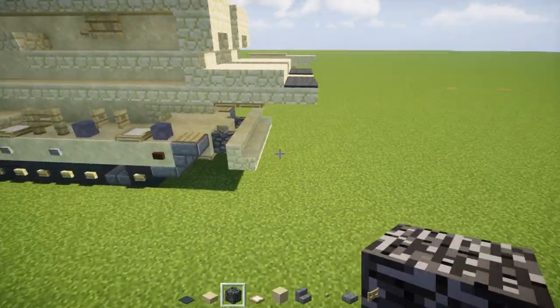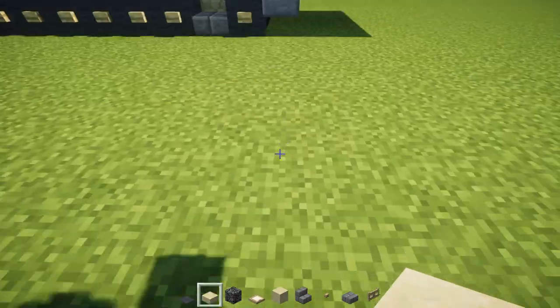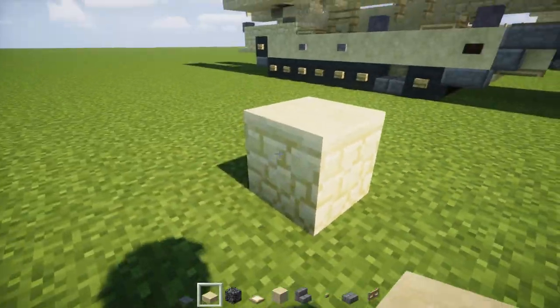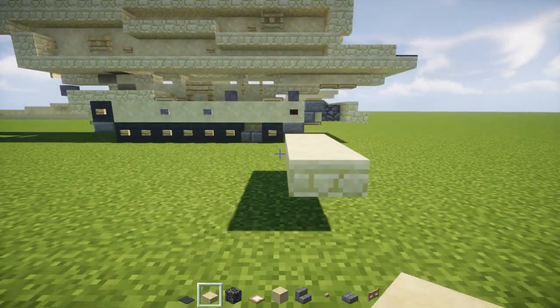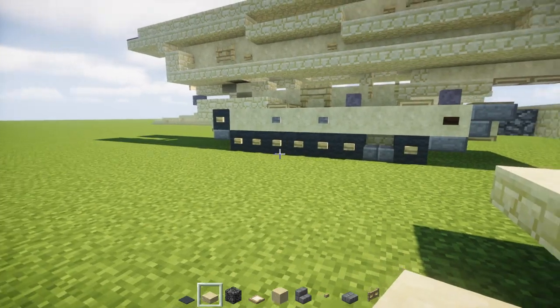The first thing we want to do is build the chassis. Let's go down here and place down a sandstone slab, hovering above the ground, three blocks wide. And then we're going to make it nine blocks long.